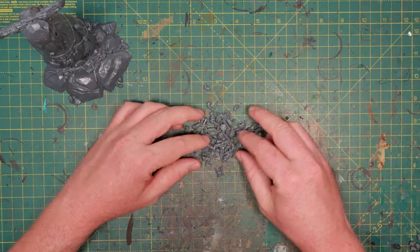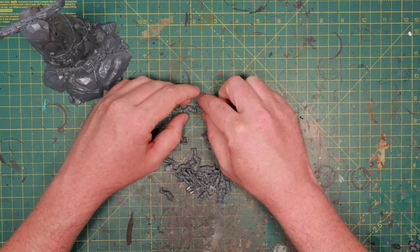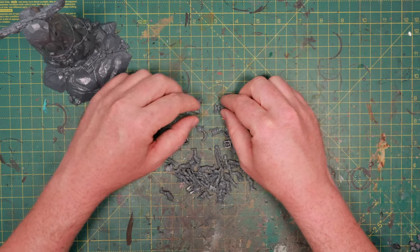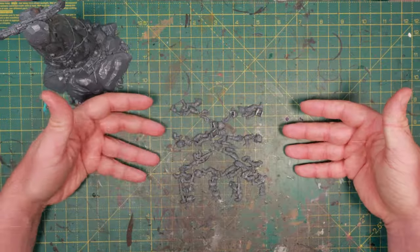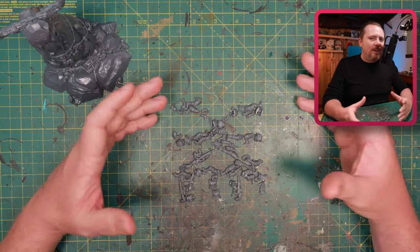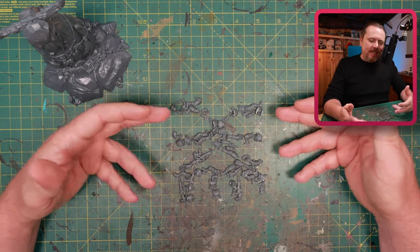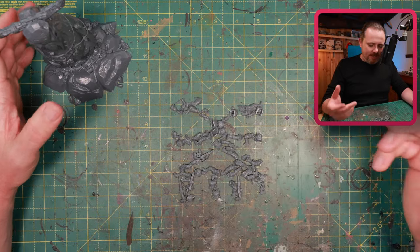I'll just speed this up. Okay, something like this — I think it's fairly recognizable as a Khorne skull. It might be a little bit too thin; I might have to kill off a couple more Cadians to get this to work together. But I think this is a good first step, and if I have this here together with the rock, we're starting to make something of a Khorne shrine.